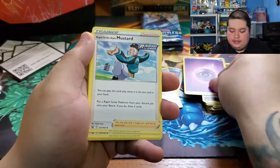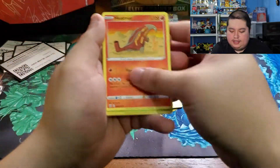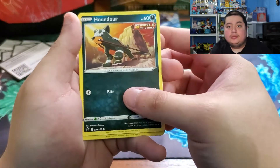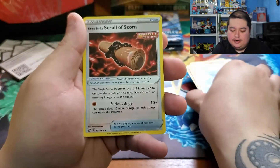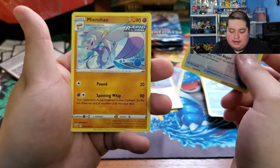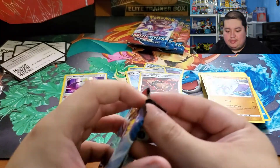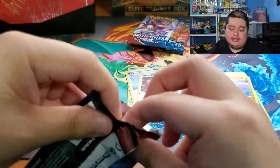Pack three: psychic energy, Mustard again, Cheryl, Heatmor, Blipbug, Silicobra, Houndour being a total badass, Lickitung doing his thing, Horsea, a reverse rare Scroll of Scorn, and a Mind Shell as the rare. Four packs down, four to go. So far we've only got the one hollow, but that's expected — Battle Styles does have a low pull rate.